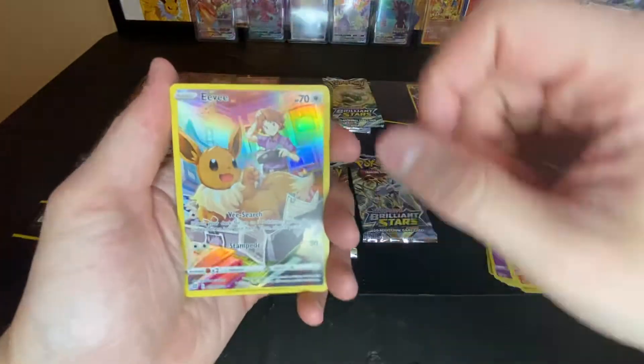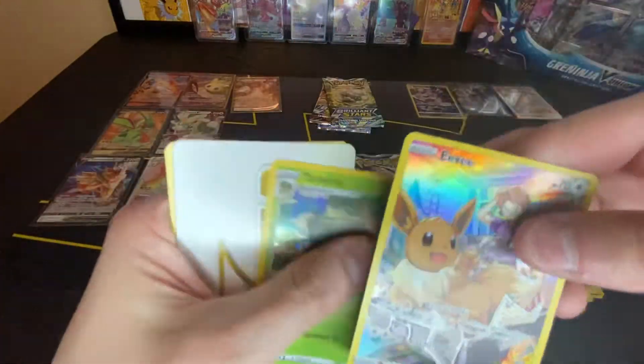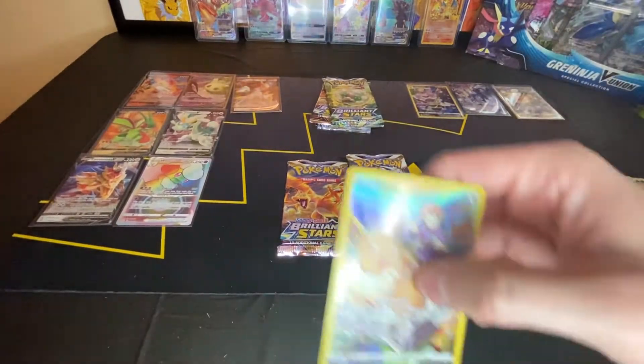So far got about 10 hits — you usually get around 12 to 14. Ooh, Eevee Trainer Gallery, and a holographic Torterra!